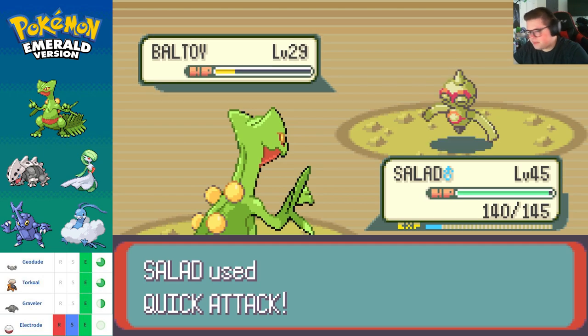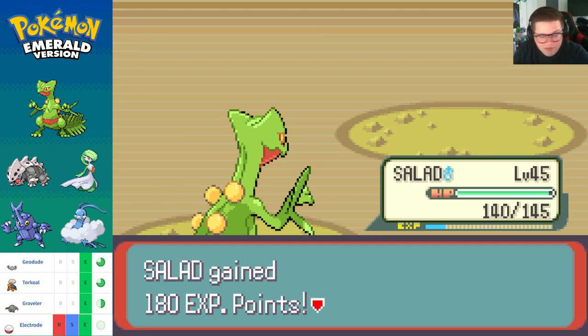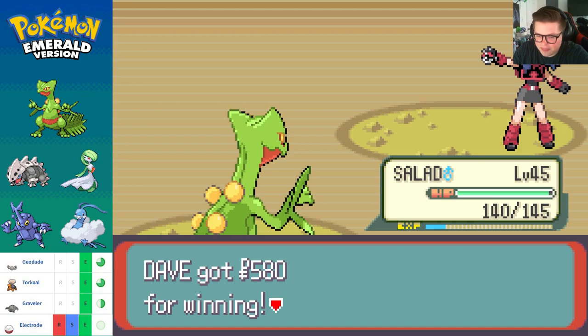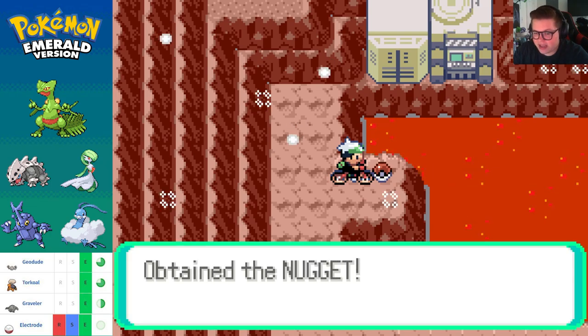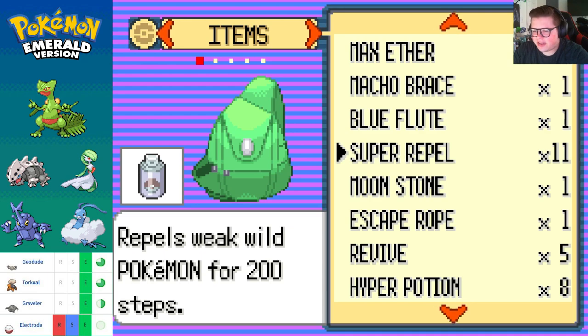I don't know, and in the same vein — my favorite type of Pokemon are Water types, my favorite gym leader is Misty, my favorite Pokemon is Starmie. I'm a water homie at heart, through and through — Water Gang, you know what I'm saying. But I also like living, so...